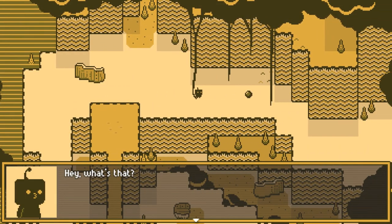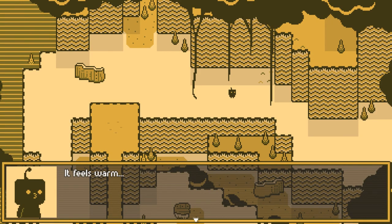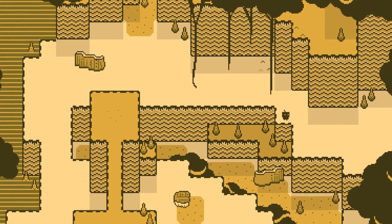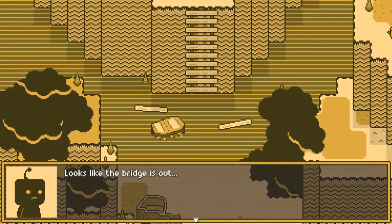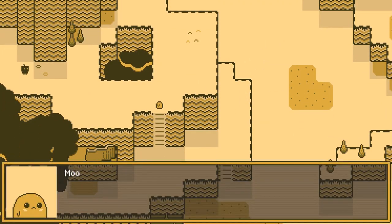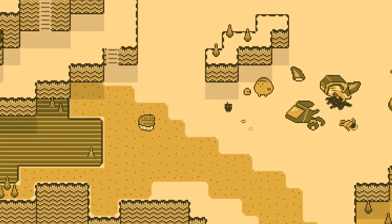What is that? Hey, what's that? Can we interact with it? How do I take the mystery ball? It feels warm. Yikes, looks like the bridge is out. Moop, come quick! I'm on my way — look at me, I'm running.